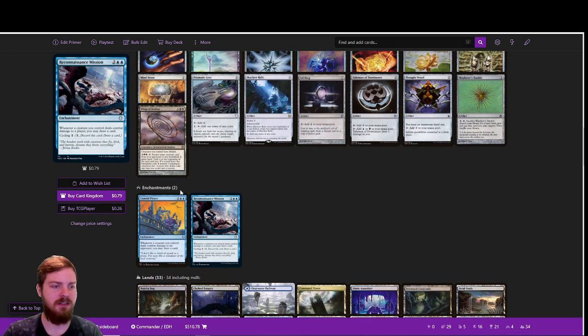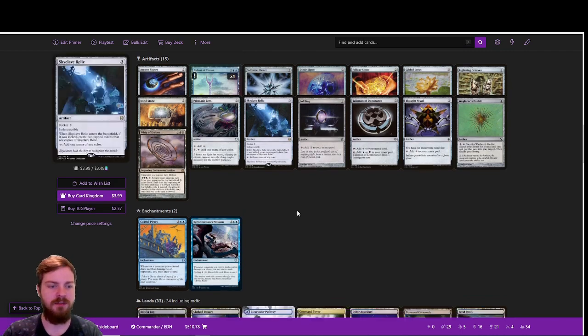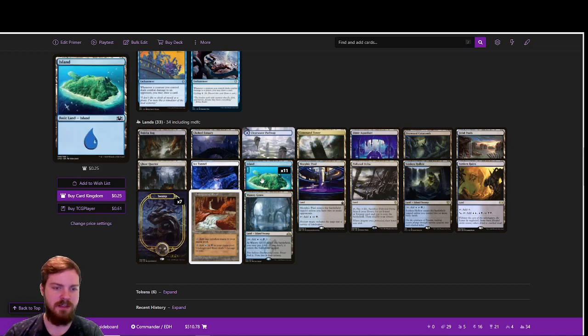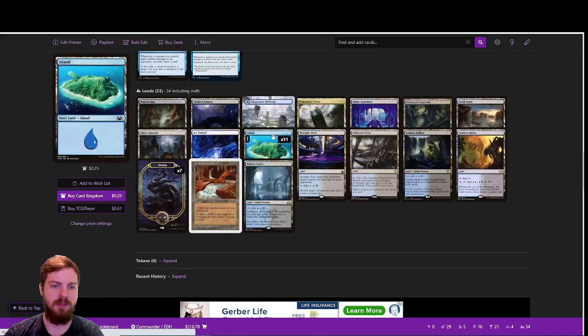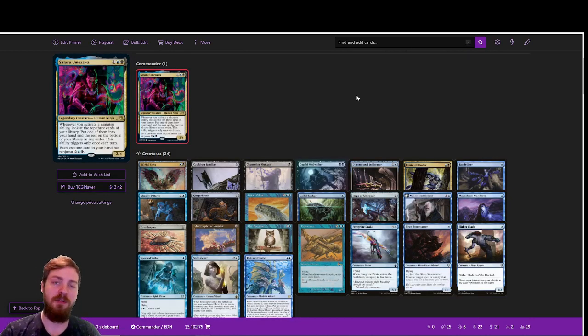Moving on to the enchantments, I've basically consolidated down to Coastal Piracy and Reconnaissance Mission for extra draw utility, similar to Bident of Thassa. For the lands, just some slight upgrades — added a few more dual lands, cut back on basics since our deck is primarily skewed toward blue, so we have more blue basics than black. Before we move on to the glory section, if you like what I'm doing, go ahead and give me a like, subscribe, and leave a comment letting me know what commander you'd like to see built next.